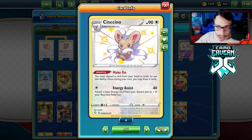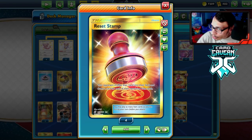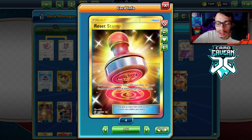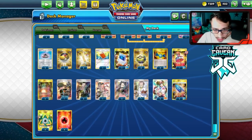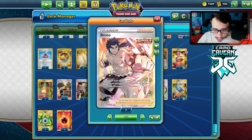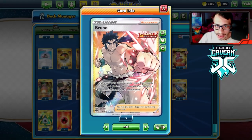I'm playing a Pal Pad in the deck. One issue with Cinccino's Make Do is you have to discard a card from your hand — sometimes you discard excess supporter cards to draw two cards, and you can get them back with Pal Pad. I'm playing Stamp in the deck as a comeback card. As a station deck your opponent might take two prizes before you get your first attack off, so Stamp can slow them down. We also have Bird Keeper, Boss, Research, Marnie, Rose as it's a stage two deck, and I'm trying Bruno — a great comeback card where if something gets knocked out you shuffle your hand and draw seven.